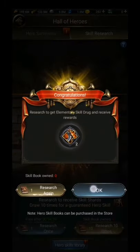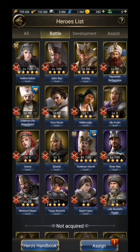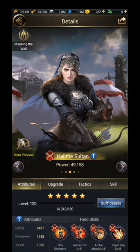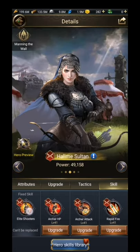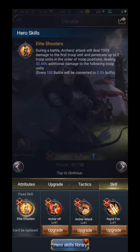Let me show you. Going to heroes in the battle section — I'm using this hero, Halimi Sultan, which is for archers. Look at the basic skill. This basic skill tells you what kind of troops the hero is for. For example, if you read it, it says damage increase: 32% for archer. So that hero is specifically for archers.